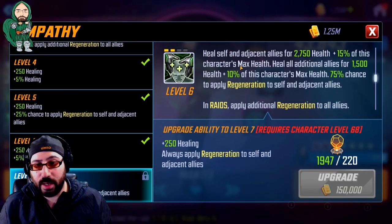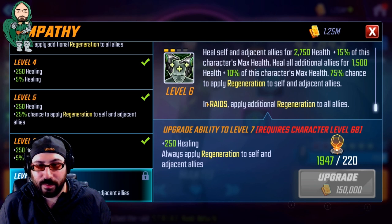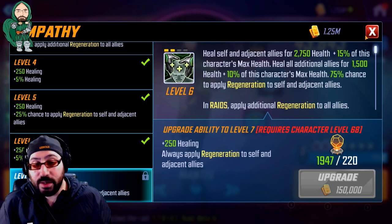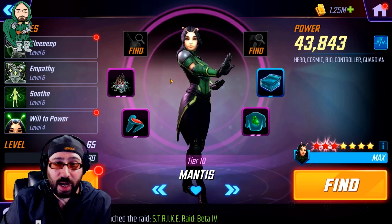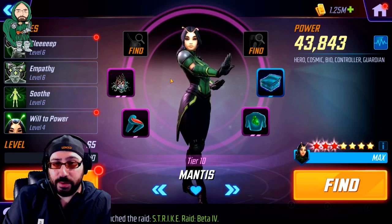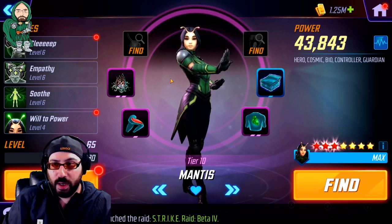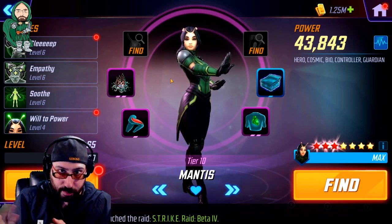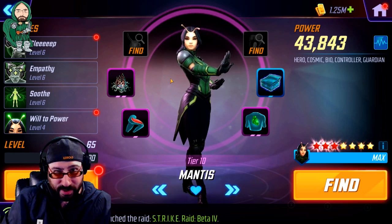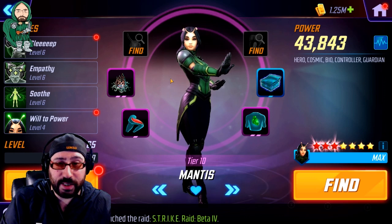Her Empathy ability heals not only adjacent characters for a ton but everyone for a bit less, and applies Regeneration to adjacent allies — or all allies if it's in a raid. This doesn't even care if you're on the Guardians team. She's just an all-around great healer that you can use in a lot of the bio nodes in Gamma Raids, or as a controller in some challenge nodes where you don't have access to a healer. She's a good character to have invested in and she won't let you down as you progress.